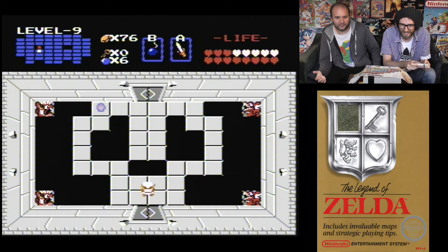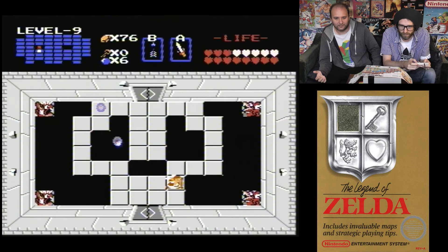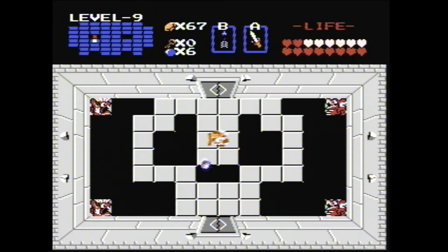The end boss — here we go. Ganon has gone invisible. It's going in a circle — left, left, fire! Got four hearts left, I'm going to die. There you are — hit him! He's changing his pattern as well.